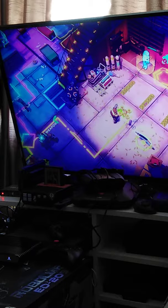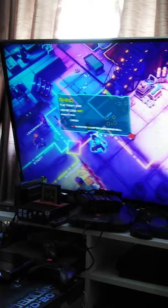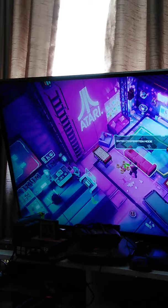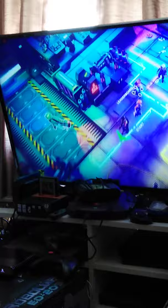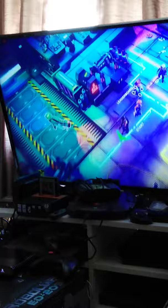You press the button to choose your character, and you use the stick to turn them around and select a gun. You can shoot everything on the screen — there's a practice area to start. I love how it has an Atari theme in the background. There's also a cooperative mode so you can play with somebody else. There are four buildings you have to clear.